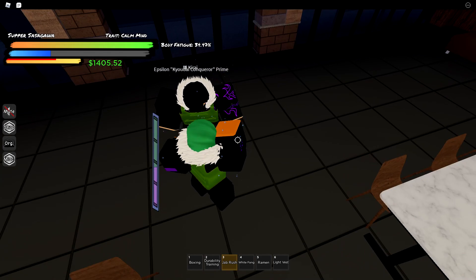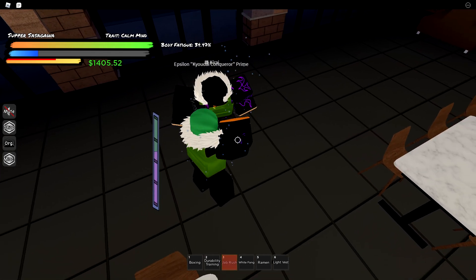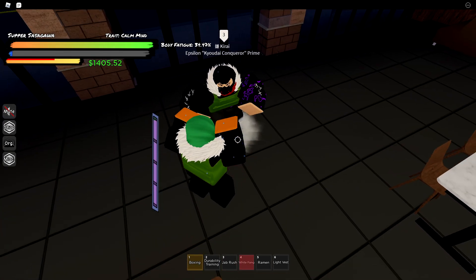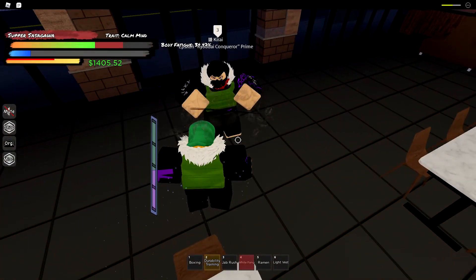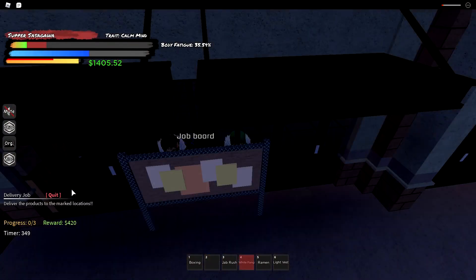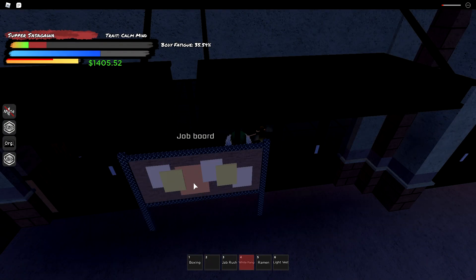Ignore my jab brush — it's not fully created yet, I'm just trying to get the EXP for it. After I've done my friend's durability, they will do my durability. Then after we do durability, you're going to do the cleaning job. After you do the cleaning job, you go back and get the durability again.